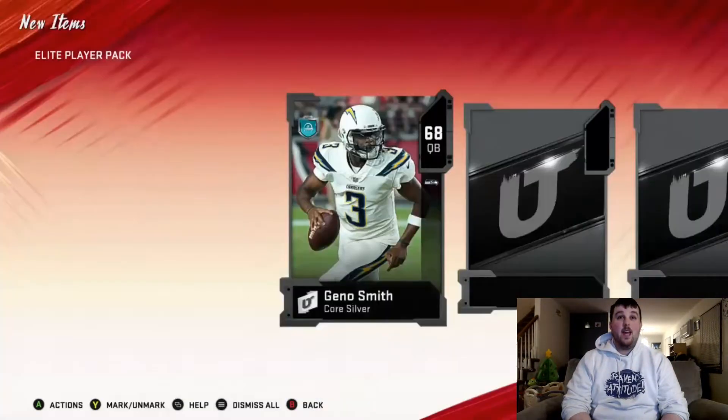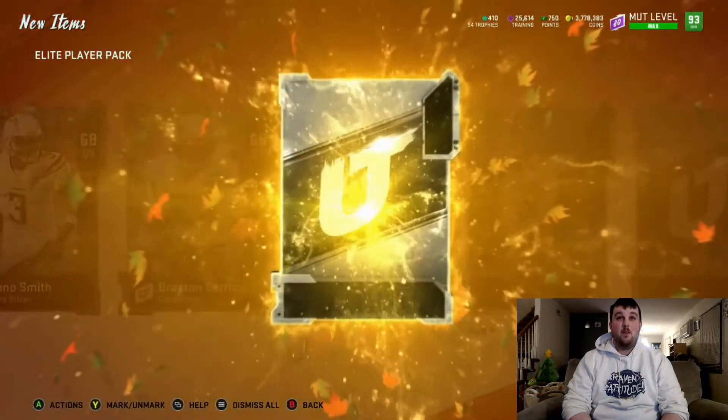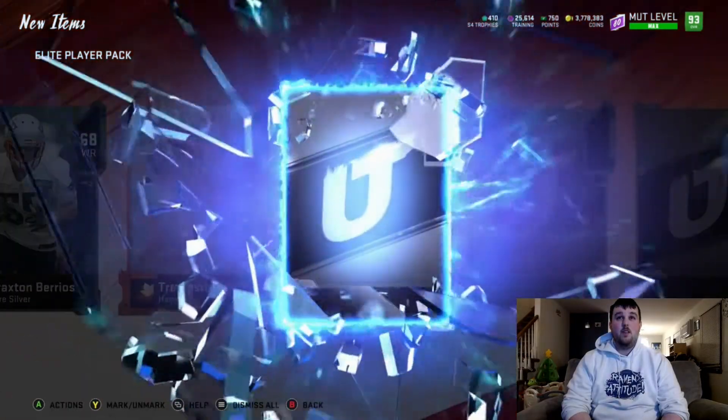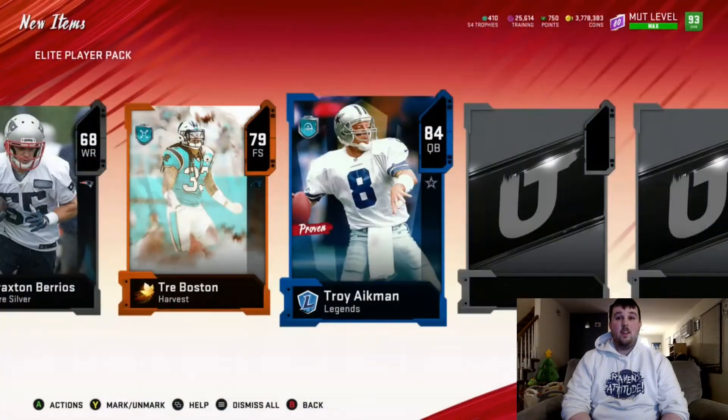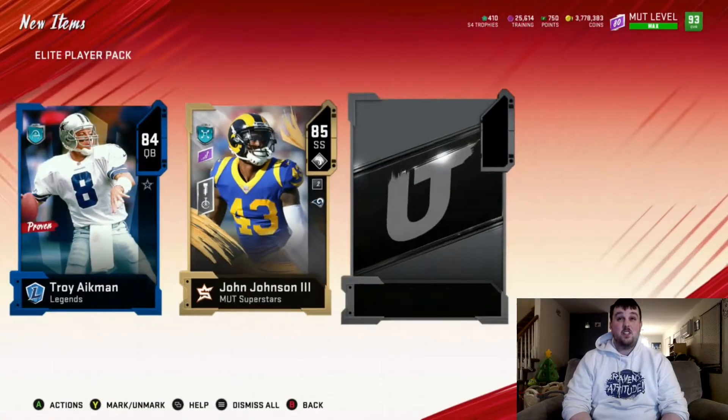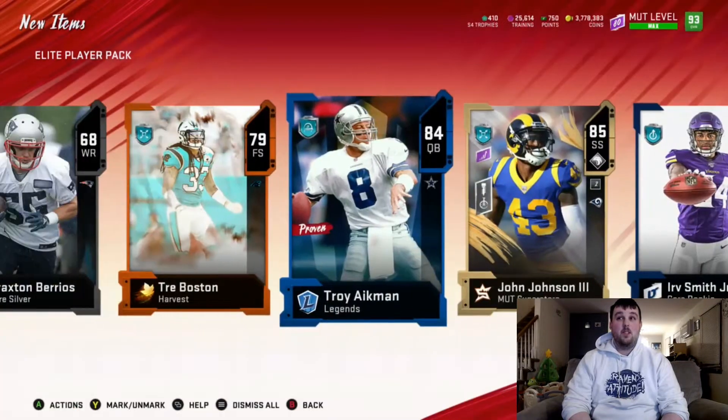We get 68 Geno Smith, here's a harvest card — doesn't look like a big one — 79 Trey Boston. We get a legend card, 84 Troy Aikman. Is this an elite? 85 John Johnson, and we only get the double elite pack there.